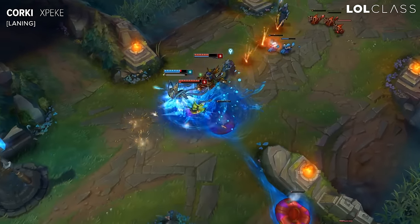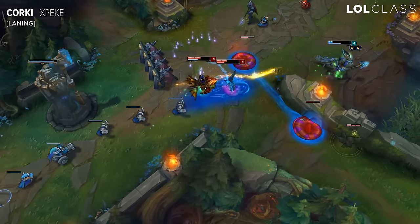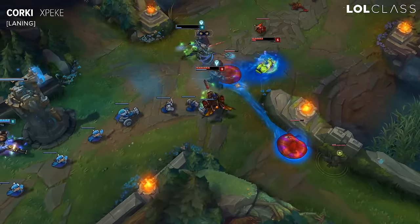With Corki, it's a bit hard to set up ganks yourself because you don't really have any CC. So it's always better to be the one who has the pressure in lane, and then move with your jungler somewhere else.